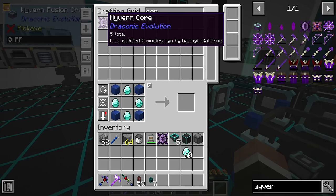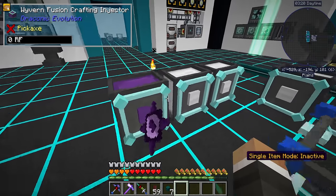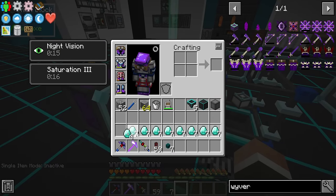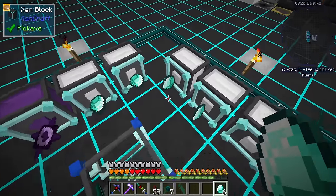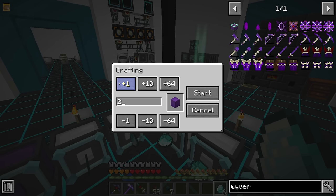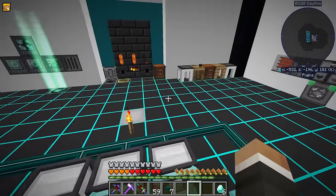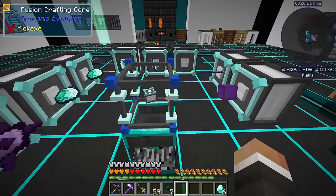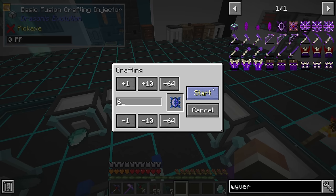We can be doing other things while we wait. So let's request six wyvern cores. Let's put all six of these in here. Let's go ahead and turn off that single stack mode that we enabled a moment ago. Then we just want to put in four diamonds into each of these - four in here, four in here, four in here, and four in here. We do also need six blocks of awakened draconium, and we also need those six cores. We also need six more draconic cores - I forgot we need two of these per craft.